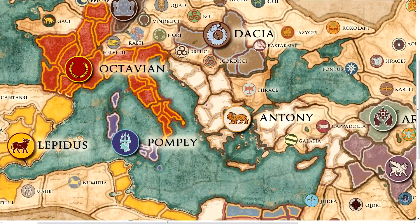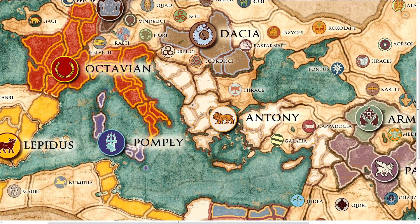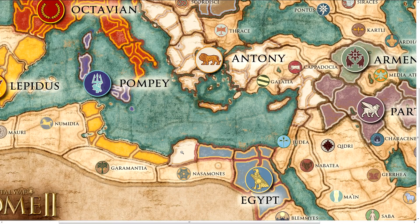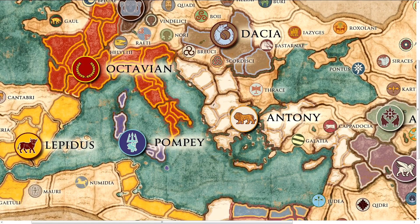On the right side we have the third main Roman faction, which is Antony — Marcus Antonius — and he's located in Greece, with quite some regions in both parts of Turkey, and one region in North Africa as well. So those are the three major Roman factions. Then we also have Pompei, which is a smaller faction, and he's just here to stalk the other Roman factions and drive Octavian back. So if you like a Roman campaign with a little bit less regions, maybe Pompei is the faction for you.